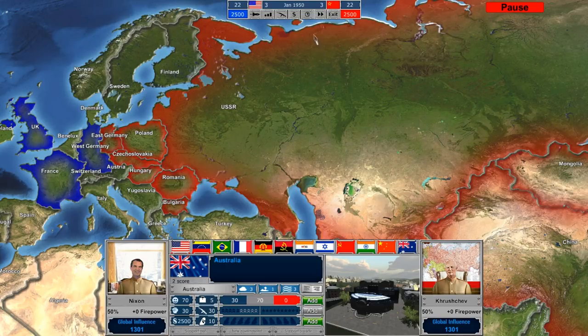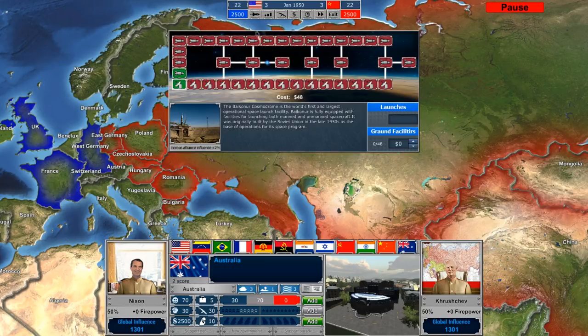So before we get going, I just want to call out the game is mostly real-time. There is a turn-based option, which I'm not quite sure what the turn represents — I haven't tried that out. There's also slow, medium, and fast in terms of real-time speeds, and obviously there's a pause option. I'm really going to focus a lot of effort on getting ahead in the space race. There are two different categories to research: ground facilities, and launchers.